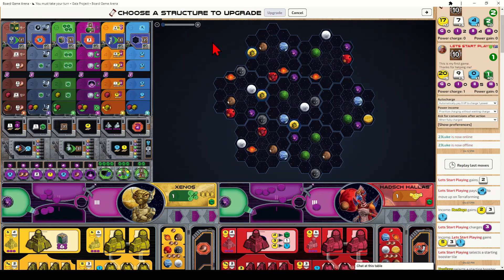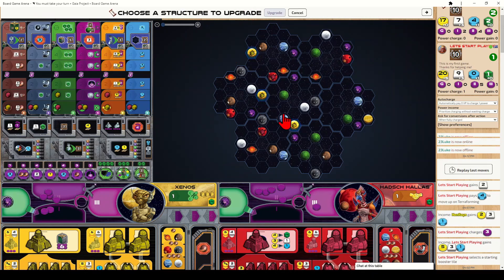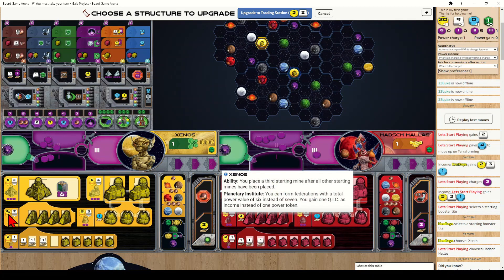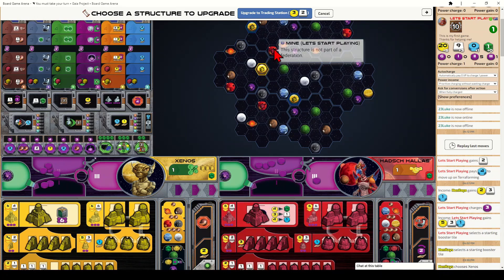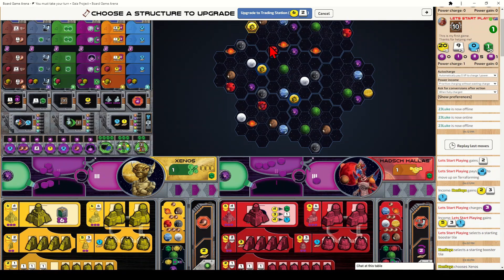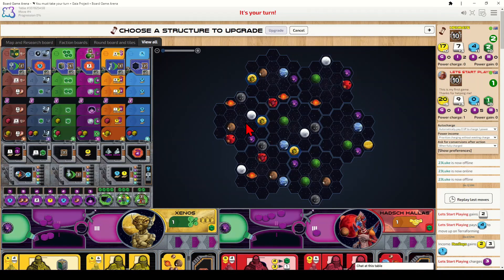To upgrade a structure, select one of your buildings on the board. Upgrading a mine into a trading station costs three coins and two ore, but this is variable — it's the only building with variable cost. The cost is three coins and two ore if you're within two spaces of an opponent, or six coins and two ore if not. Since I'm within two spaces of this red building the cost is reduced. There is an advantage to being close to opponents.